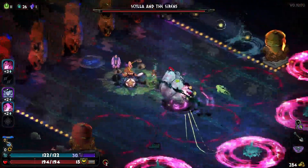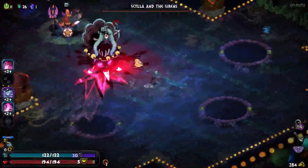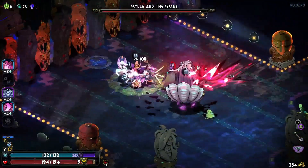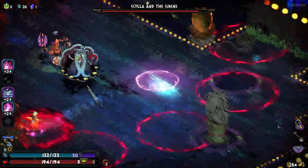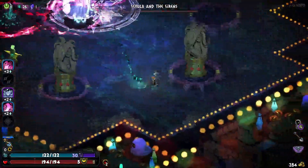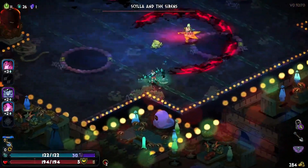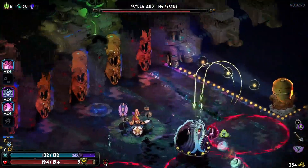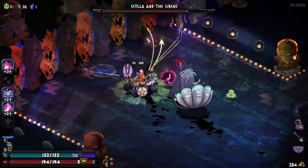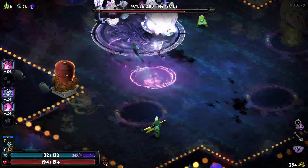The sister blades are a fast-paced, close-range weapon. Here are some of the best boons I've found to make those blades shine. Aphrodite is a great god to choose because a lot of her boons work well with close range. Flutter Strike is a perfect example — it takes the attack boon slot and increases damage by 100% on close-range enemies, which is going to be almost all enemies when using the twin blades.